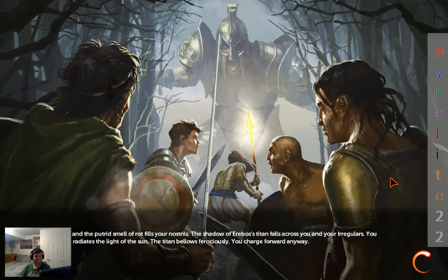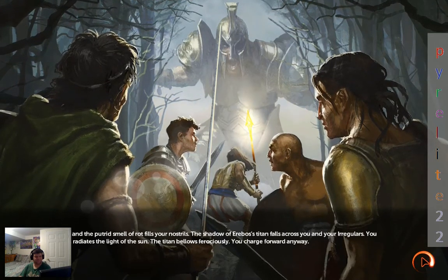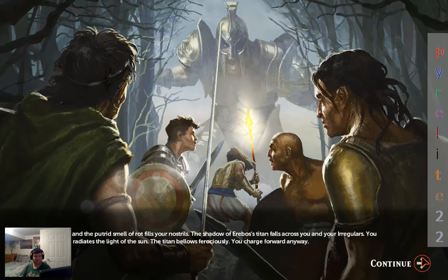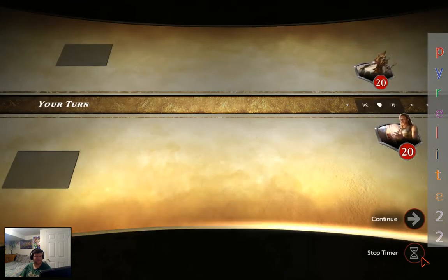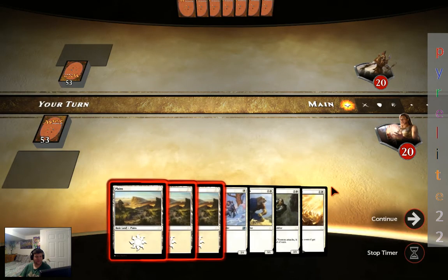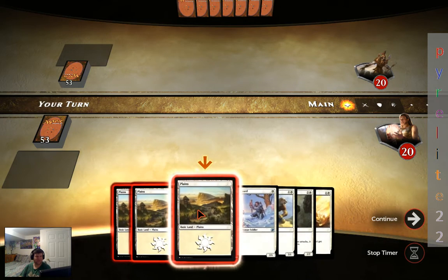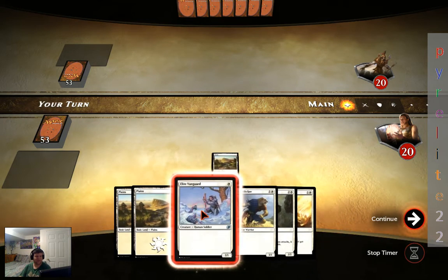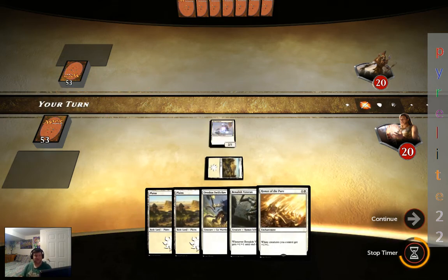Yeah, that's a big Titan. Let's see what we can do against him. Here we go — versus Erebos' Titan. We get to play first. We start with his hand, so not much we can do about it. We'll go and play the Vanguard. Not much else we can do, but at least we got a first turn move.